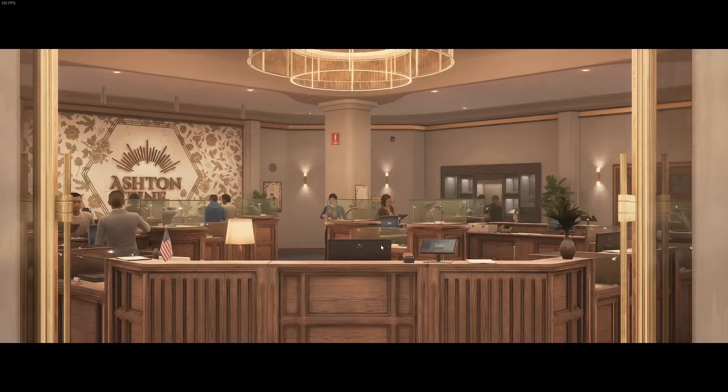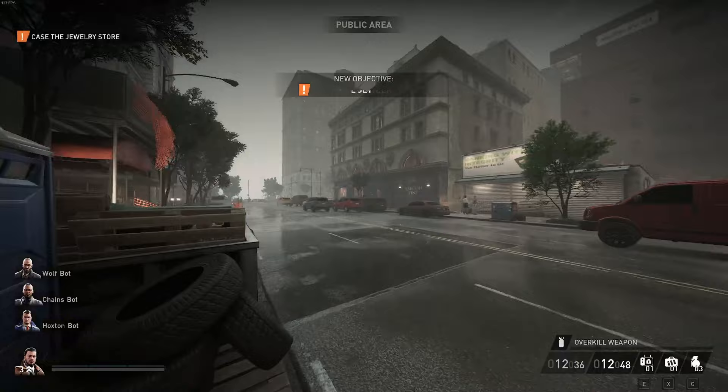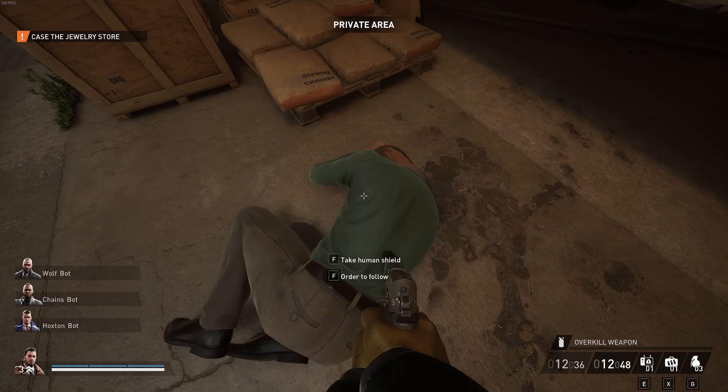Depending on where you spawn, you're gonna want to head to that alleyway to the right there. I'll obviously be showing that process. Good spawn. Basically, you want to go down here, mask up right away. There's always a civilian here — you're gonna want to put them behind these boxes and tie their hands up.